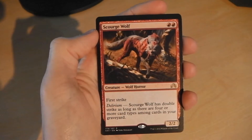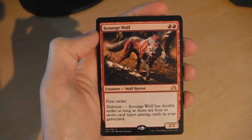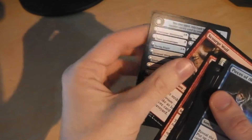And Scourge Wolf is our rare — two mountains, first strike, it's a 2/2, and with delirium Scourge Wolf has double strike as long as there are four or more card types among cards in your graveyard. Very cool. And we end up with another clue token this time.